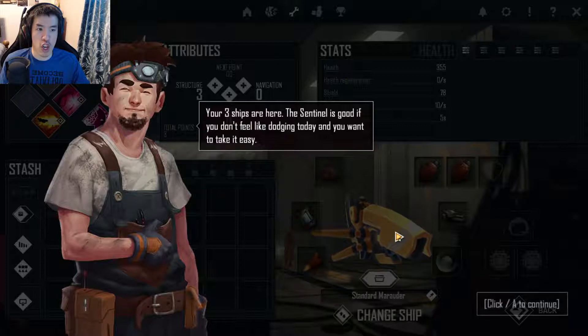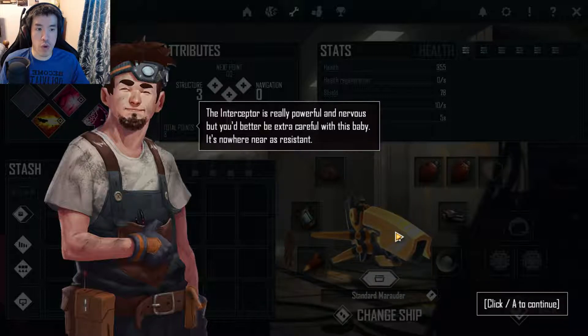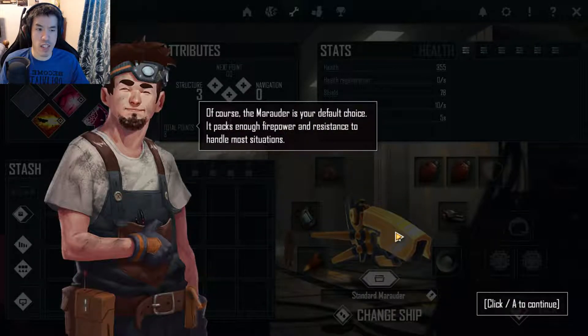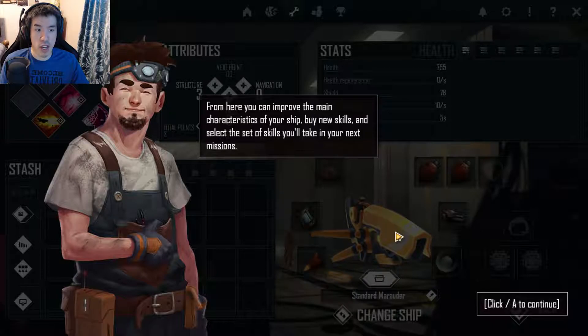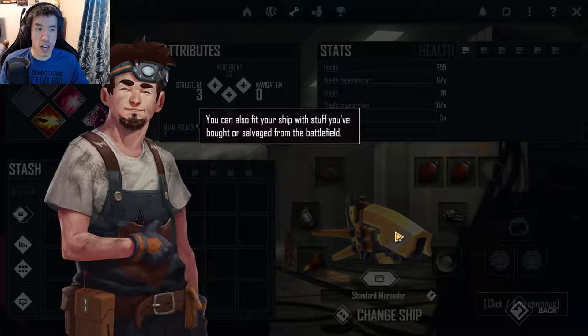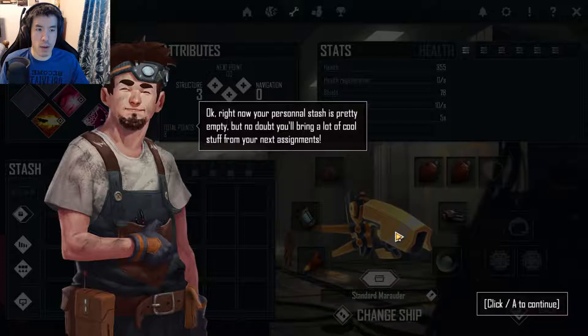Hi there, I'll be taking care of your ship while you travel with us. Maintenance, repairs, upgrades, all that stuff. Your three ships are here: the Sandal is good if you don't feel like dodging today and want to take it easy. The Interceptor is really powerful and nervous, but it's nowhere near as resistant. The Marauder is your default choice — it packs enough firepower and resistance to handle most situations.